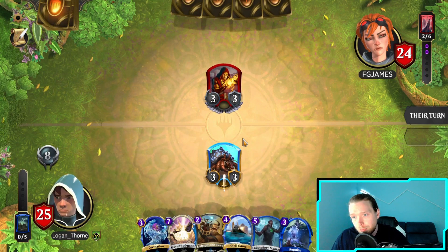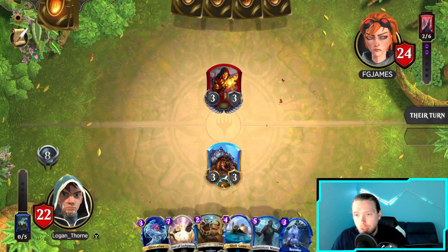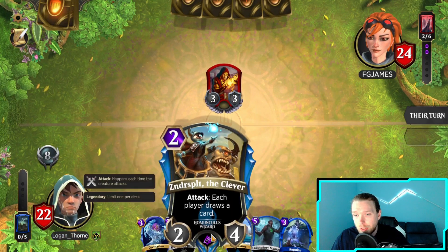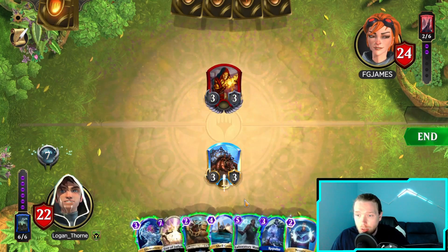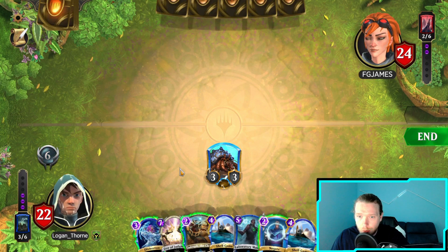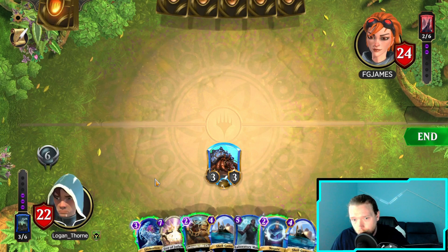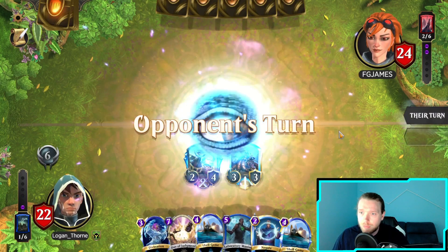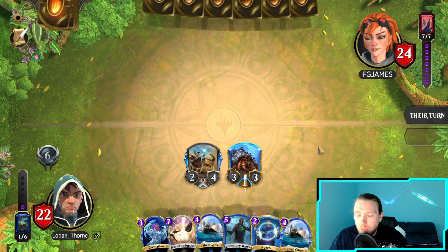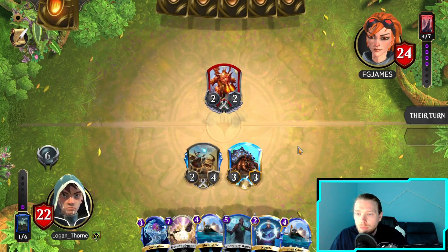I do have something for the Elemental now. Okay, so they're Gruul. Next turn I'm going to Repulse and probably play the Clever one - I have no idea how to say the name. Unfortunately that gives them another card, but what can you do? If it was a little bit later in the game I might have thought about Divination, but playing another creature might make them go wide. Okay, that's a Shell Game target.